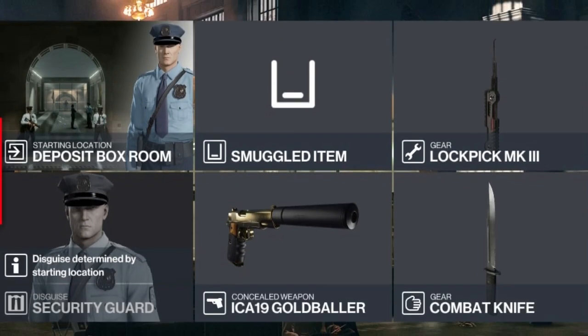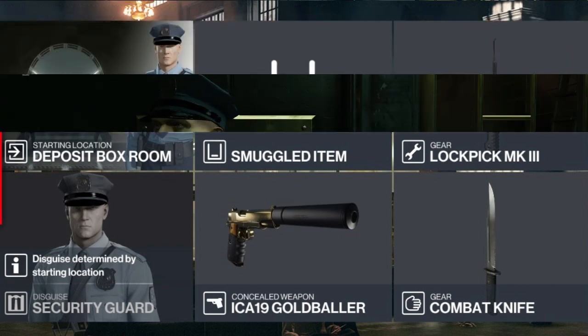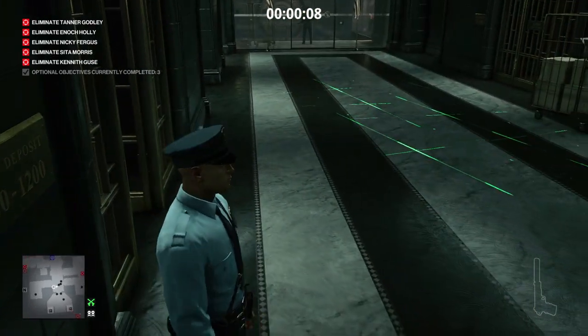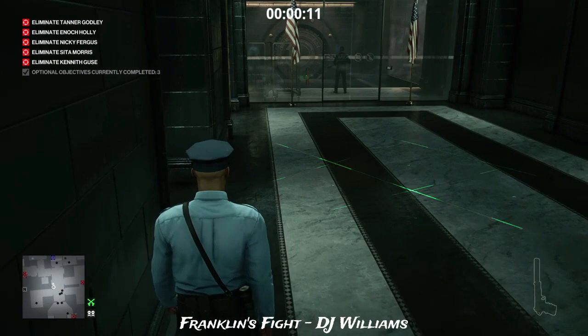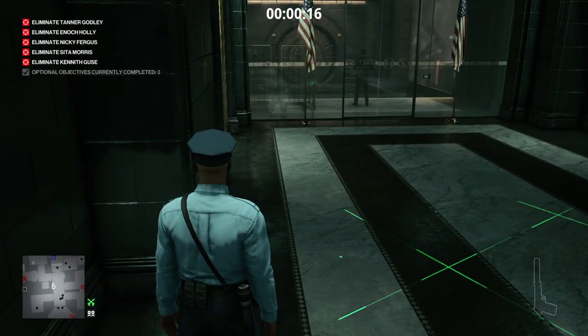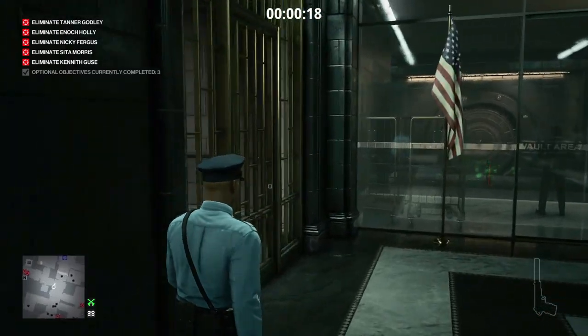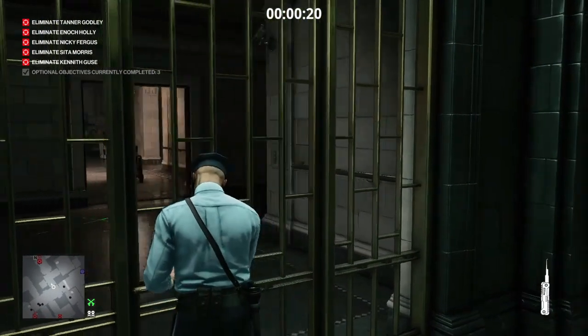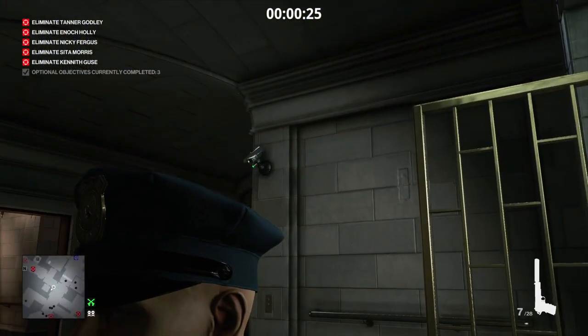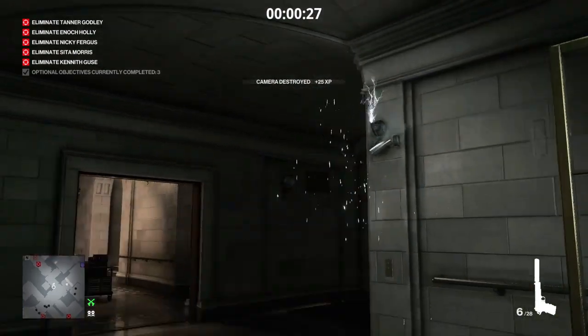For today's challenge we'll be starting as a security guard, bringing a combat knife, our trusty lock pick, and a silenced pistol. Right from the start we're going to avoid the cameras in the corridor — we can't take them all out so we'll have to dodge most of them. We're going to lock pick our way into the gate on our left, and this one camera we can deal with, getting rid of it quickly.